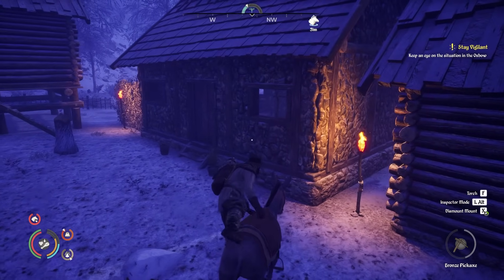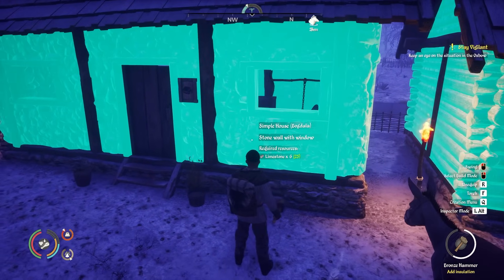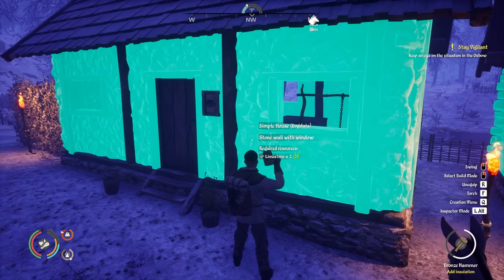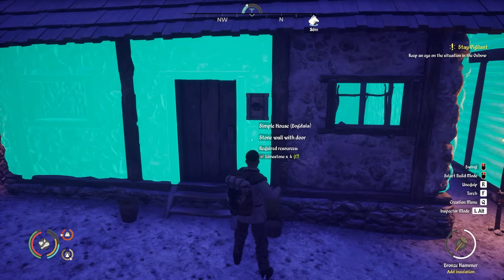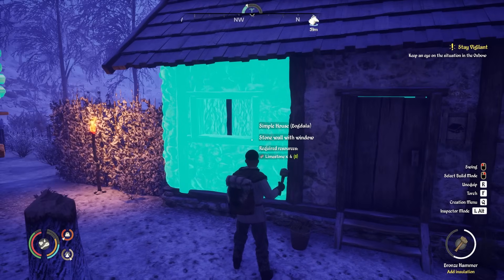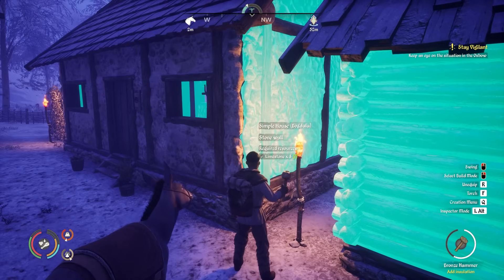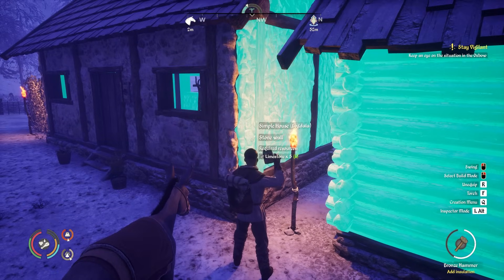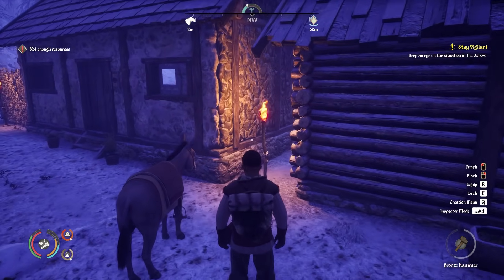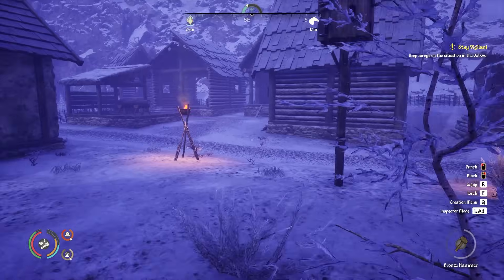Not all these houses are stone of course - we need to make sure that's the case. Let's right-click to add insulation to this stone house - it's 25 we've got and it's six per wall, so this does basically four walls. We'll do the three along the front and one on the side too. It just seems like a low amount but we'll make the best of it and try to get all these houses insulated today. Now let's start looking at the other type of insulation - the door - because that's what we use for the wooden ones.